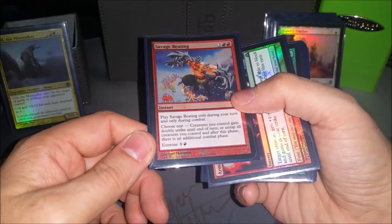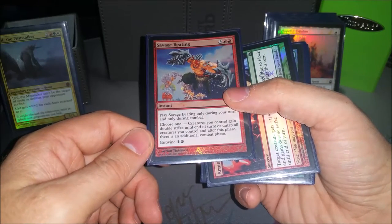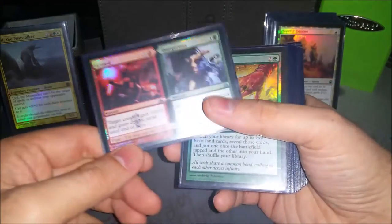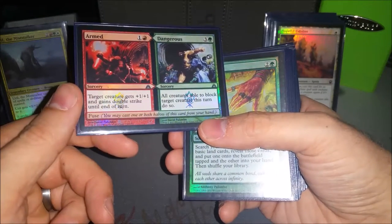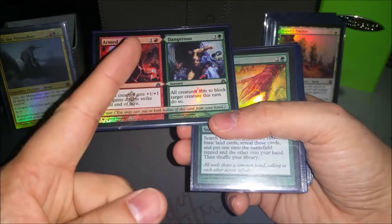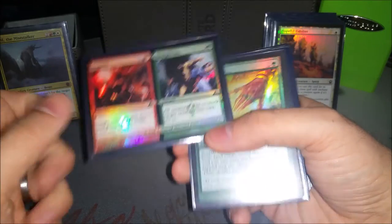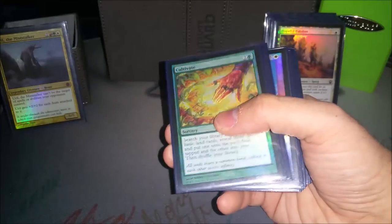Savage Beating is one of the cards I've added recently — it allows me to take more than one combat step, sometimes killing two people in one turn. Armed and Dangerous, I'm thinking about cutting this — I usually just give him plus one, plus one and double strike, then make somebody block my Birds of Paradise, making all creatures block that way. It's guaranteed to get three for six mana. Sometimes just the two mana to give him double strike plus one, plus one. Temur Battle Rage is probably just better, so I might be swapping that out soon.